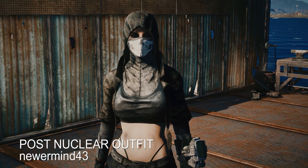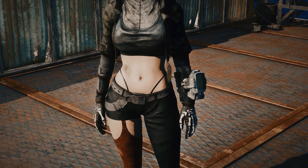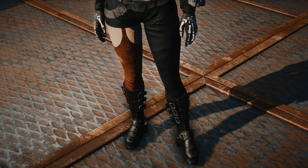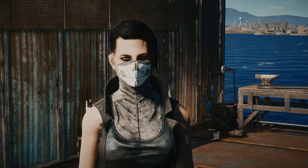Post Nuclear Outfit by NewerMind43 — this is a Joker outfit mod with a hood, mask, bracers, gloves, outfit, jacket, and vest. Although there is a small clipping issue on the back of the head, which I'm sure will be fixed very soon, it's a very nice outfit and I think it fits pretty well in the world of Fallout 4.